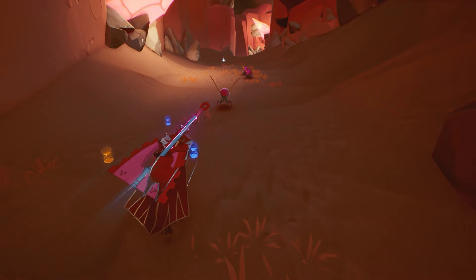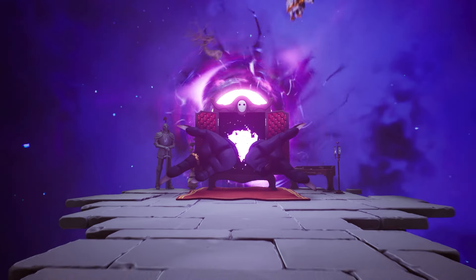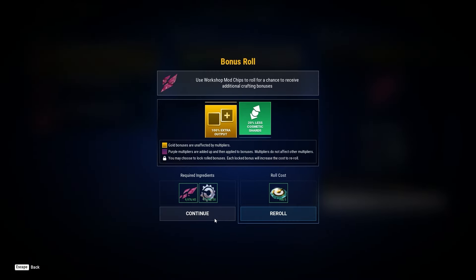Now that you've gained some big time tokens with your Hourglass and some cosmetic shards while adventuring, it's time to craft cosmetics. The first step in crafting using either the Forge or the Armory is refinement. Both types of shards will be in their raw form and will need to be refined to a certain tier in order to start crafting.